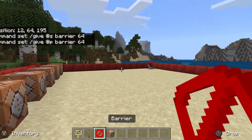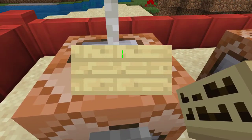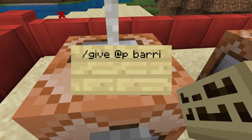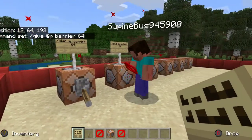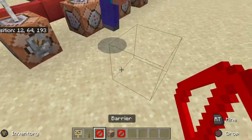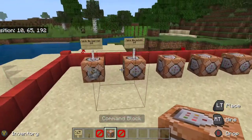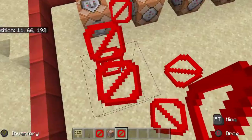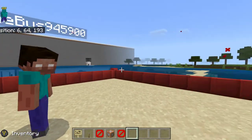There we go, it works now. The command in the block needs to be forward slash give at p, then the item — for example barrier — then 64. There we go, you have barriers! Barrier blocks are invisible when you don't hold them and you can walk on them. You can only see them when you're holding them and you have to be an operator in creative mode.